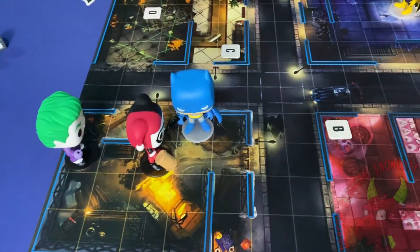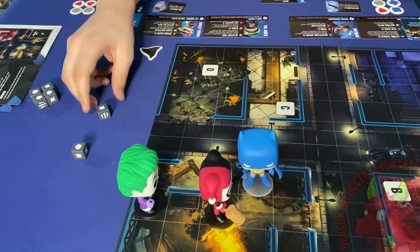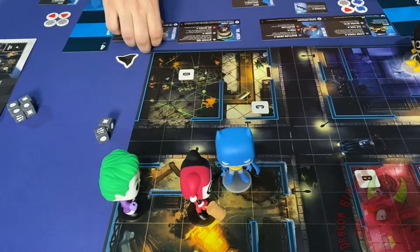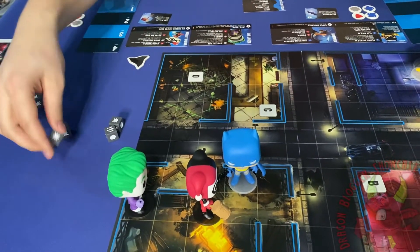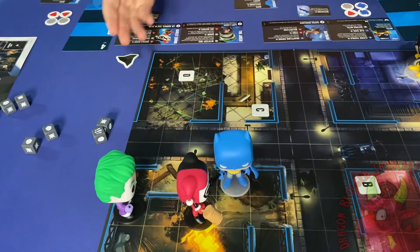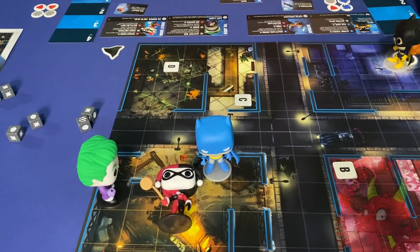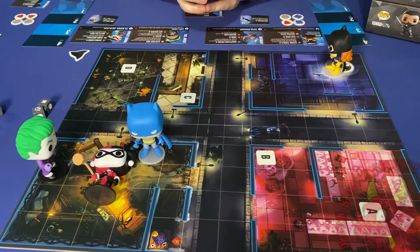Another action is challenge. If you're next to somebody, including diagonally, you challenge them. A basic challenge is just rolling two dice: this symbol is a hit when attacking, this one is only a hit when defending, and this one counts as three hits either way. Whoever you're attacking gets to defend — Harley Quinn rolls two dice as well. If I had four hits and she had two, I'd knock her down. You place her head-down to mark her as knocked down, and if she's hit again before standing back up she's knocked out and you score a point. The number of points varies by scenario.